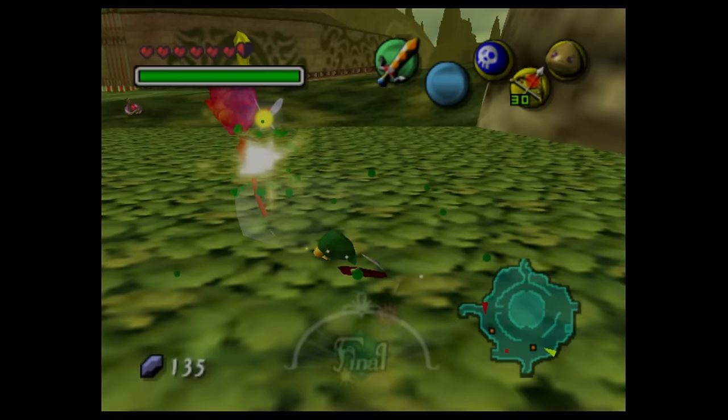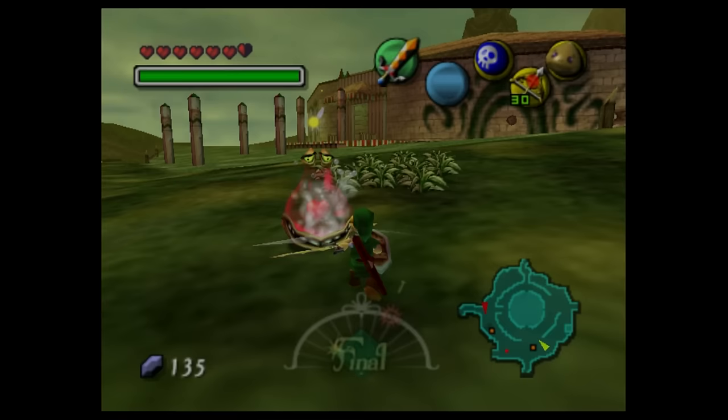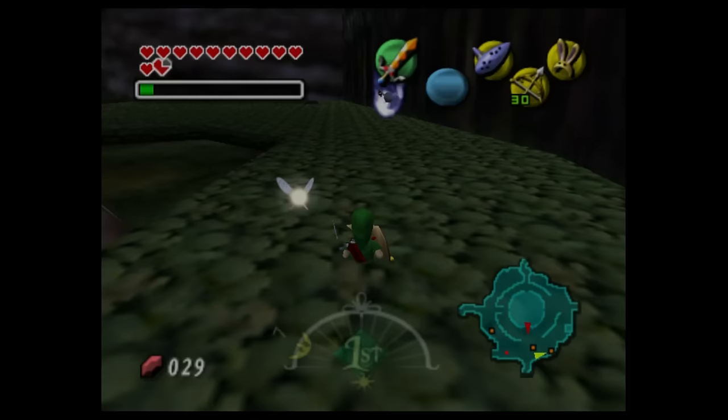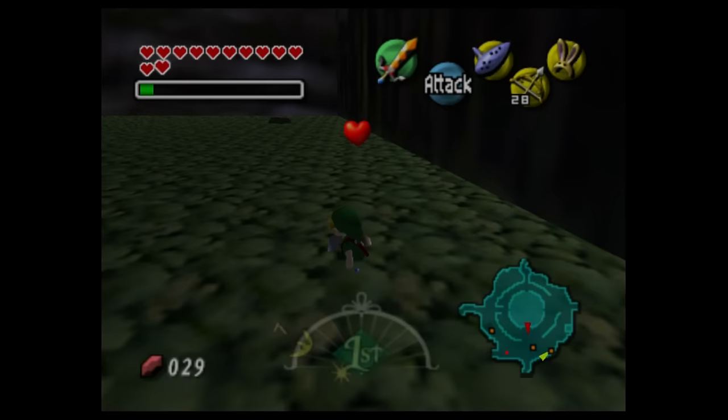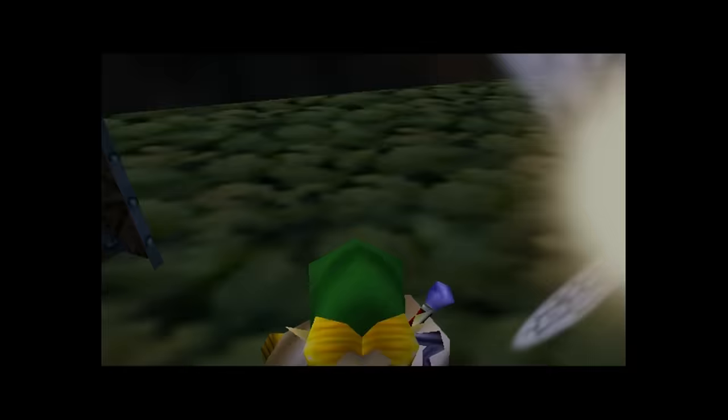Termina Field is also filled with enemies: birds, bats, Chu-Chus, Dodongos, Leevers, and more. Which enemies players encounter varies depending on the time of day. For example, birds and Deku Babas are found near the swamp during the day, while at night they're swapped for bats and the floating skull enemies known as Bubbles. It's a nice use of the day and night system and a way to increase the variety of enemies players will encounter in the world.